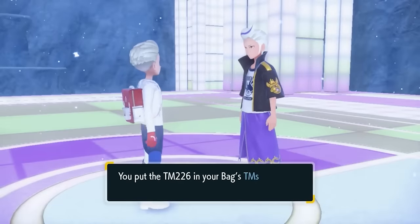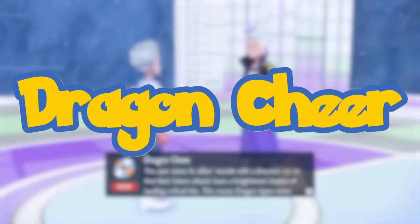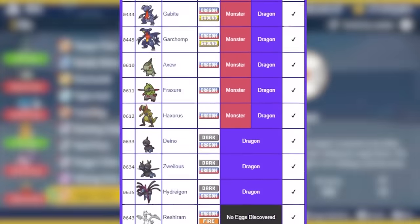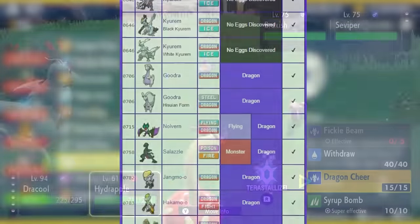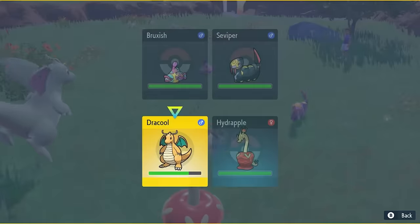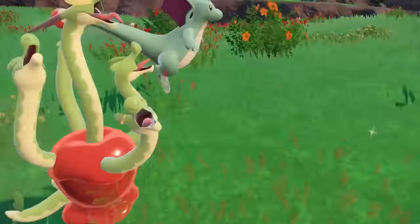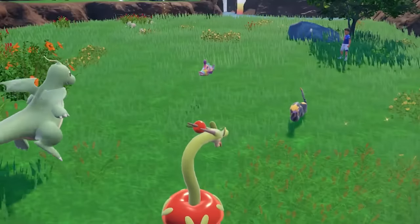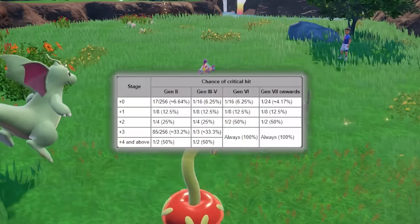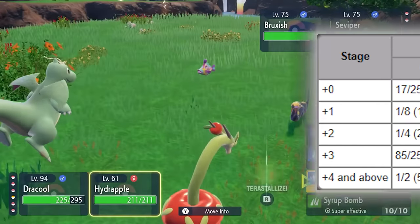Another new move Hydrapple has access to is Dragon Cheer. This is TM226 and looks to be accessible on pretty much every mon who is a dragon type or has relations like egg groups and megas. This is strictly a doubles move and what it does is raises your ally's critical hit ratio by one stage. If the ally has a dragon type they will have their crit ratio raised by two stages instead of one. This is a big boost as plus two crit ratio is a 50% chance to crit, so some pretty sweet combos could come out of this.